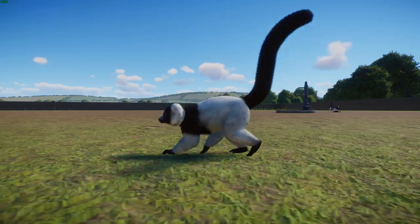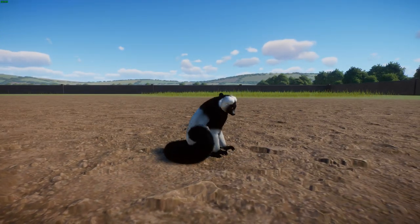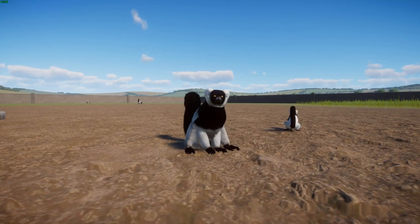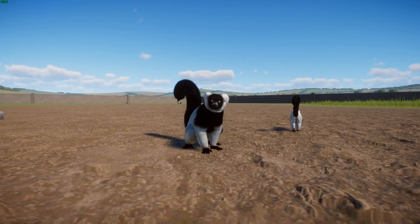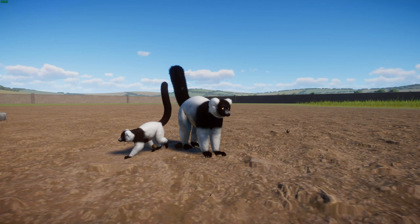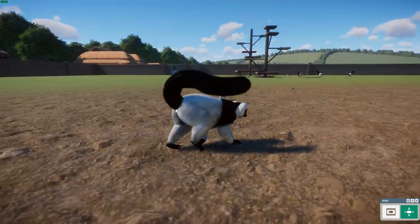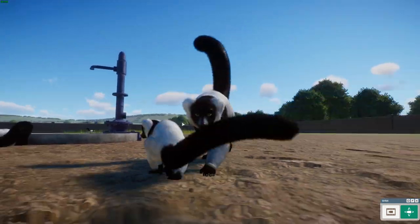Sadly, all three subspecies of the black and white ruffed lemur are critically endangered. They've had a very steep downward trend, dropping 80 percent in 21 years before 2020, which is equivalent to three generations. They're threatened by hunting for bushmeat and by deforestation — their forests are cut down for agriculture and slash and burn, which is very devastating to their habitat. There have been attempts to reintroduce them, but that hasn't been well enforced. Madagascar really needs habitat protection since it has such a unique biota with all sorts of different animals that evolved separately there.